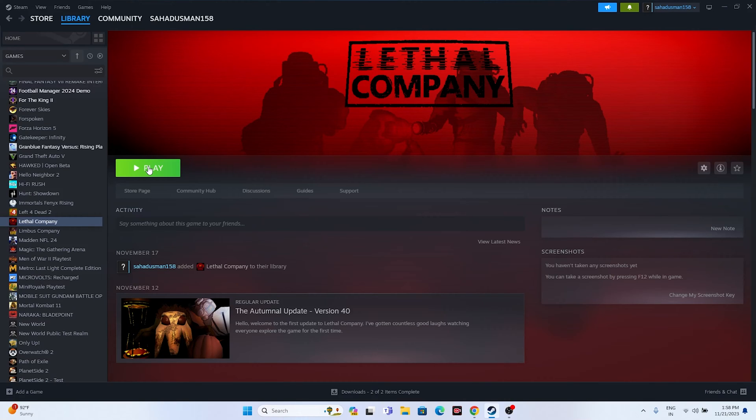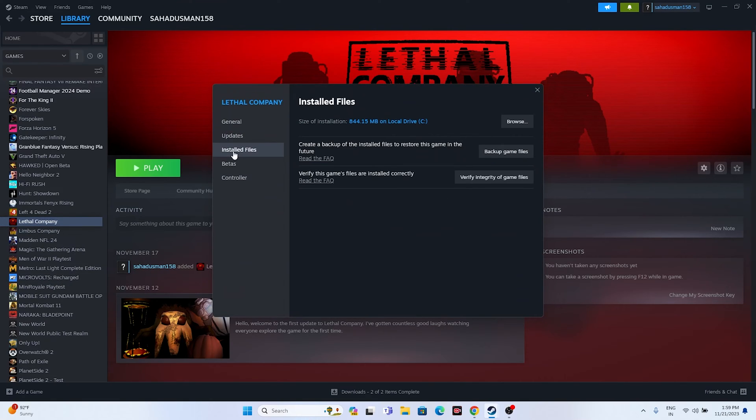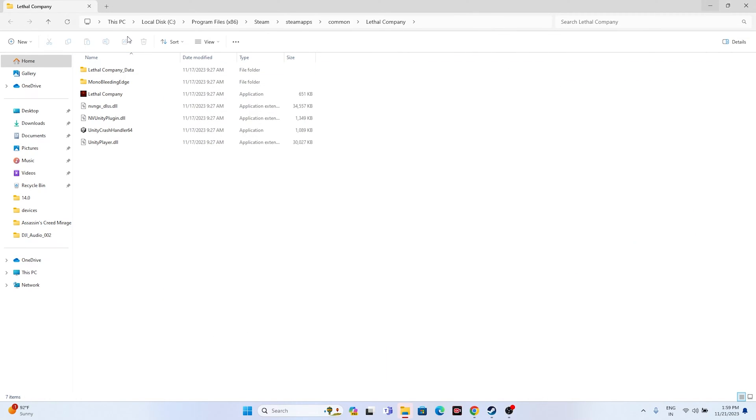The next fix is to launch the game not from Steam but from the installation folder. This has worked for many users. To navigate to the installation folder, right-click the game, go to Properties, go to Installed Files, and click Browse. This will take you to the installation folder at: This PC > Local Disk C > Program Files (x86) > Steam > steamapps > common > Lethal Company. Launch the game from there, as launching from Steam might be causing the issue.